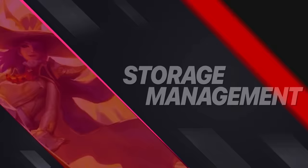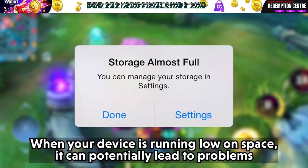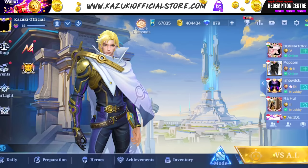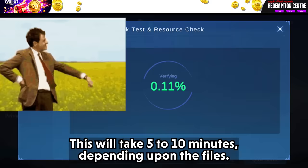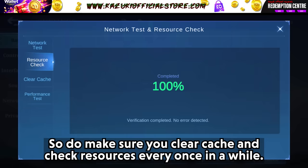Tip 6: Storage Management. Insufficient storage can significantly impact device performance — when your device is running low on space, it can lead to slow processing speed. Make sure you have a good amount of free space by uninstalling unwanted apps, deleting unwanted files, and clearing caches — not only on your phone but in your game as well. In-game, go to Settings, tap on Network Test, and select Clear Cache. After the game restarts, check your resources file, which may take 5 to 10 minutes. Clear cache and check resources every once in a while.